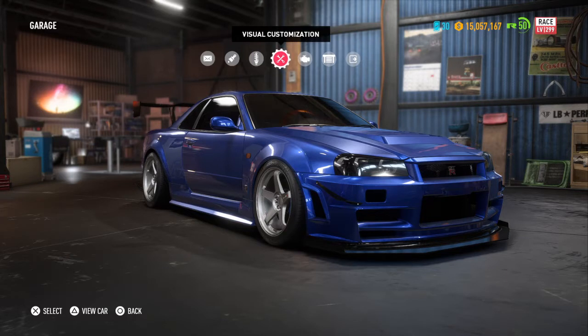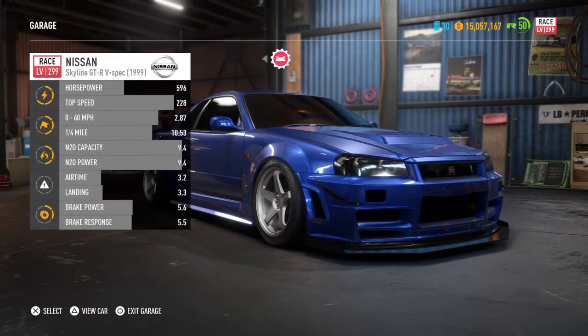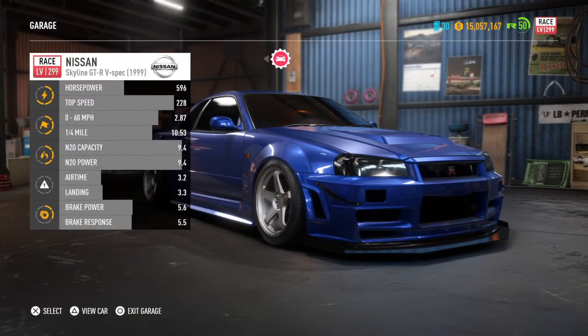We have the Nissan Skyline 1999 R34 — Spec V, I think, or Spec R, V-Spec, GTR — yes sir. As you can see we have the stats right there: horsepower 596, which should be a lot higher, and that level should be a three instead of two, but whatever, it's fine, EA — what are you gonna do.